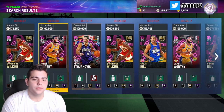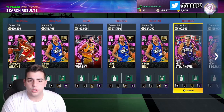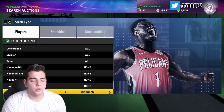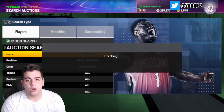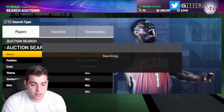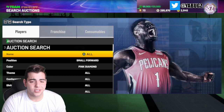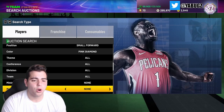The first filter is Small Forward Pink Diamond. This one covers Grant Hill, Dominique Wilkins, James Worthy, and Pedja Stojakovic — they are all snipes. I think Pedja might go up in value, so I'd hold on to him. When they release that JR Smith card, Pedja will likely rise because JR Smith is great every year in 2K and his stats are already out.